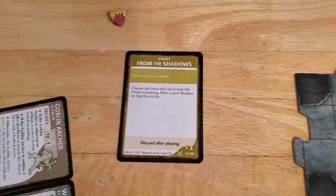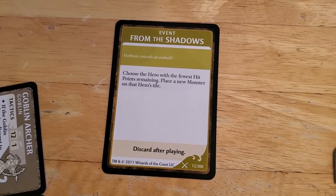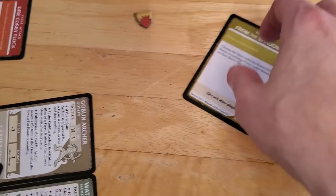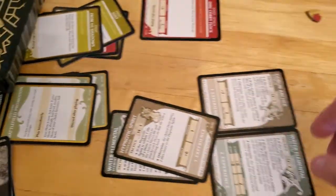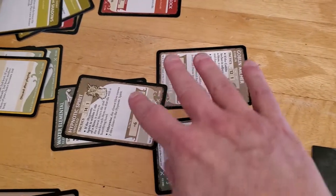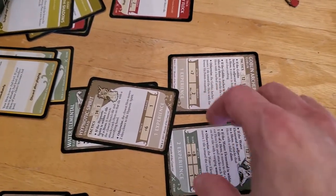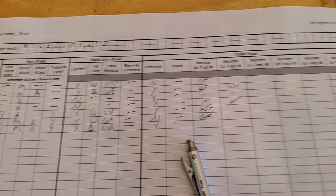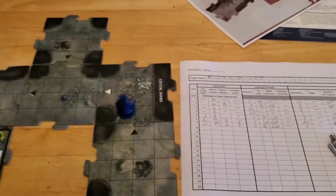But before we get too excited, let's see how deadly our encounter is. I guess if it's too bad, we can cancel it. The encounter is 'From the Shadows' — choose the hero with the fewest hit points, that's Drizzt, place a new monster on that hero's tile. Can't always be good. But I'm going to just go ahead and cancel that. So I'm going to use my five experience to cancel that encounter and I'll discard five experience. We're basically at the end of the villain phase because we're going to cancel that encounter and there are no monsters to activate. So that is the end of turn number seven.